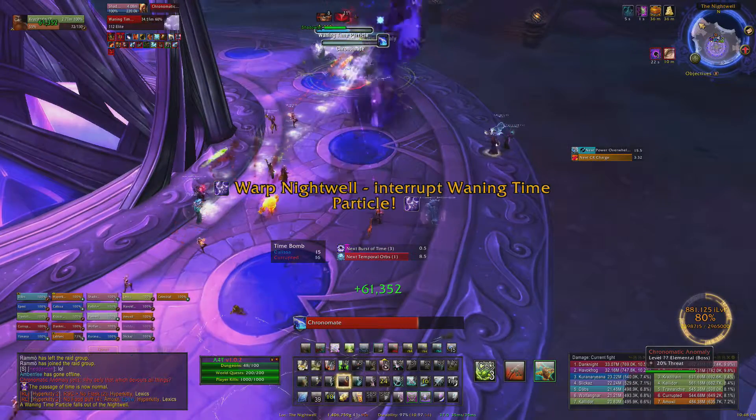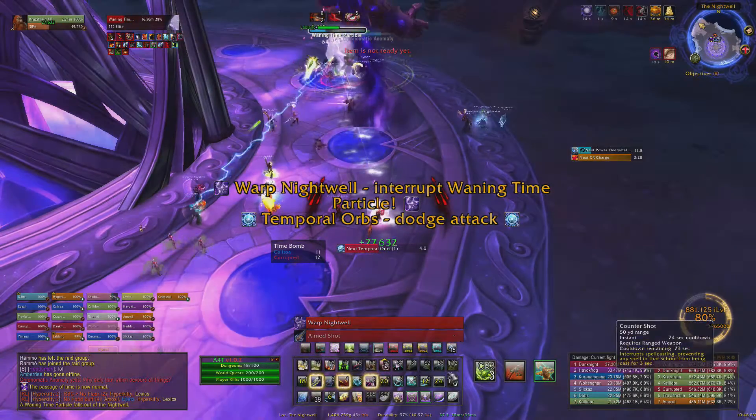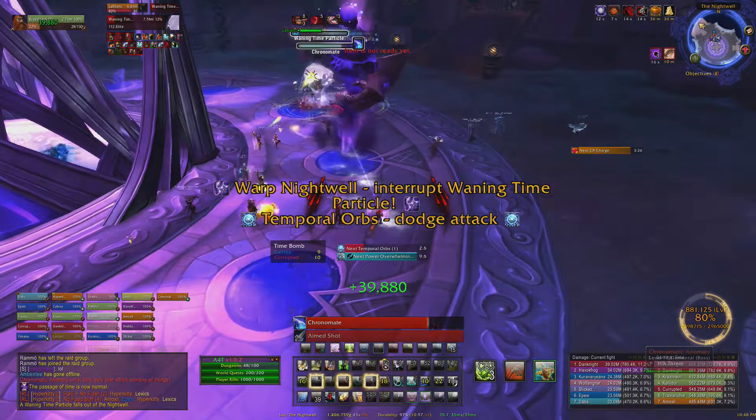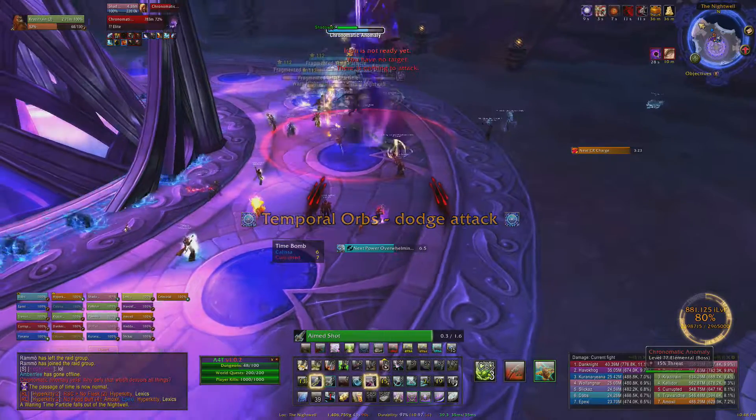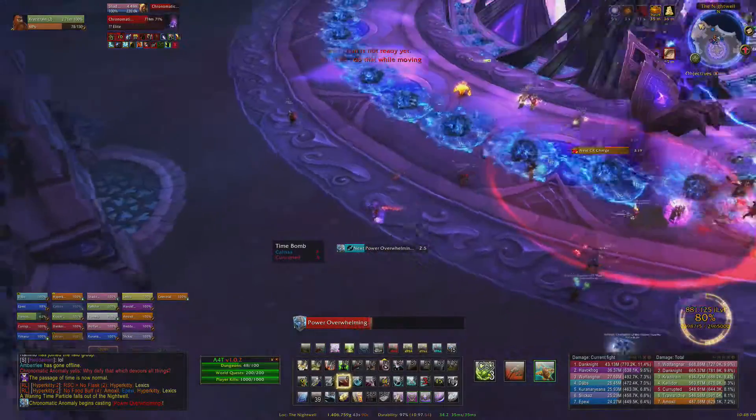Add management is also important on this fight. You need to DPS the adds down as quickly as possible, interrupting the Warp Nightwell ability at every opportunity. It's vital to note that the adds split into four smaller mobs when they die as well — they have the same abilities, just with less health.